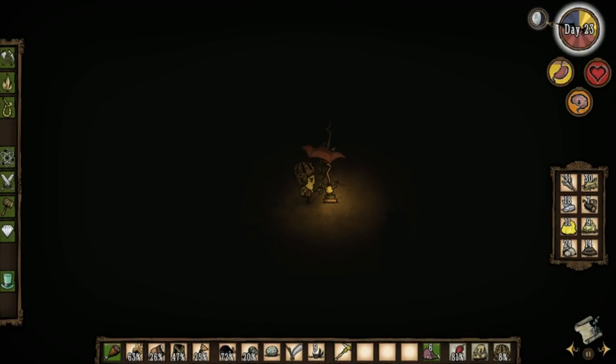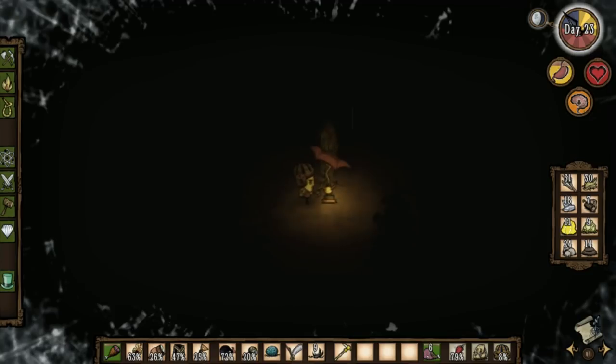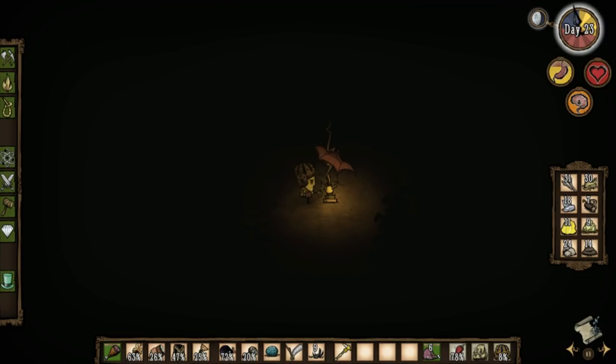Contrary to what people may think, the RNG factors of Don't Starve can easily be managed if you know what you're doing. Lightning, however, is not part of this category, which can lead to frustrating situations, especially when you're out gathering resources or fighting. If you're in your base, there's an easy solution: the lightning rod. The lightning rod will redirect all potential lightning strikes to the rod, protecting structures within two screens of it, and also creating a source of light that lasts several days.